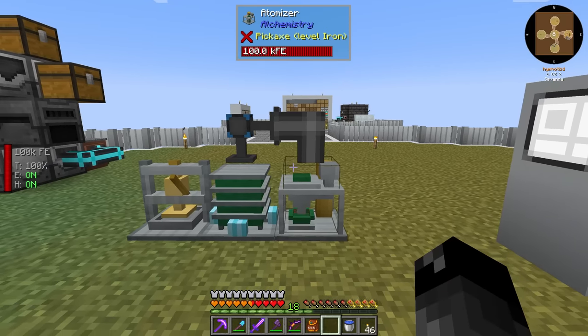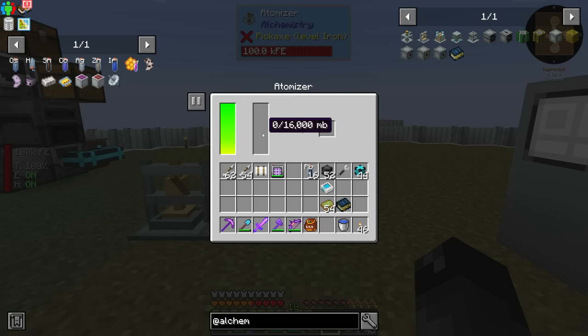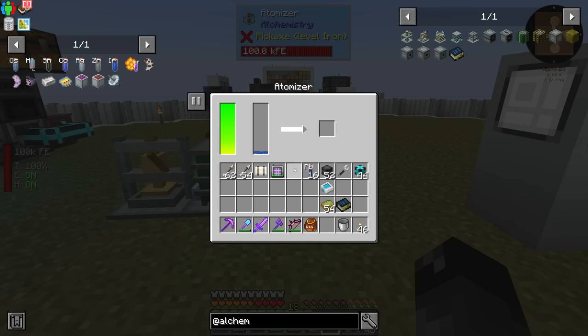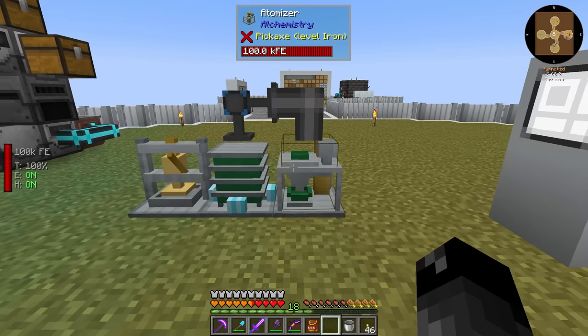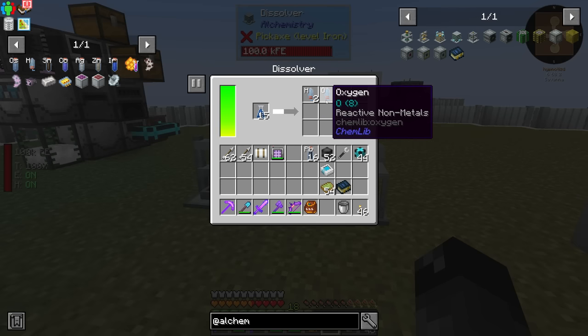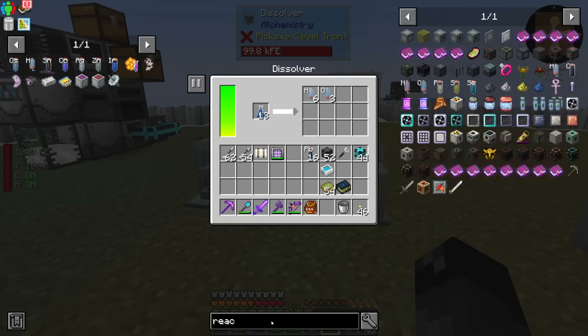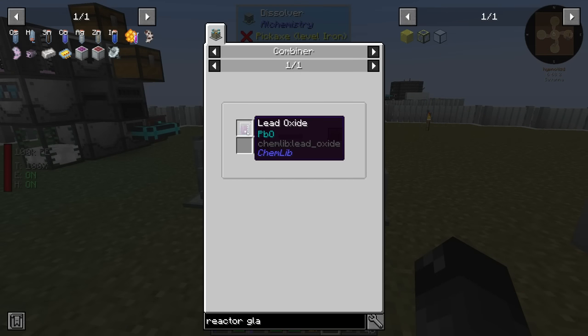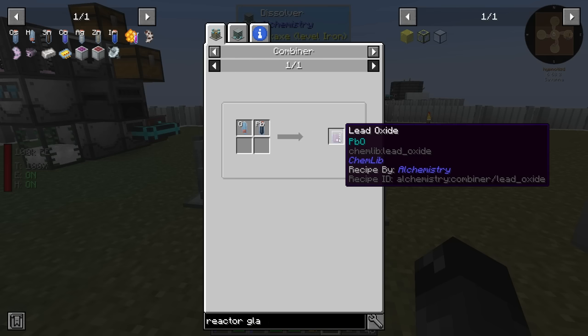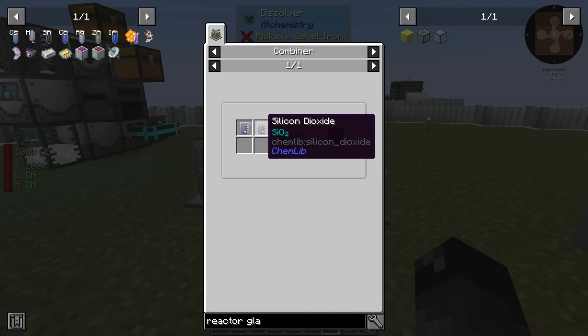I started experimenting with the atomizer. You can't pump liquid oxygen in and get oxygen out, but you can just put water in there and get the ChemLib version of water. With this ChemLib water we can put it into the dissolver and split it into hydrogen and oxygen. The oxygen is what we needed to make the reactor glass.